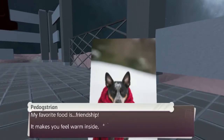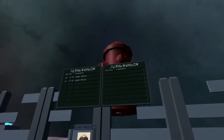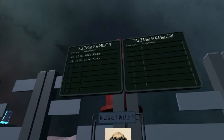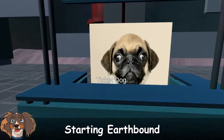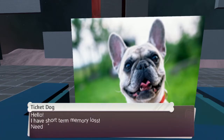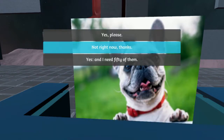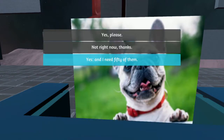I'm getting more than five dollars of entertainment out of this already. Another pedestriant. 'My favorite food is friendship — it makes you feel warm inside and you never run out.' Oh, he's a JRPG protagonist! Although JRPG protagonists eat ass. Hello — 'I have short-term memory loss. Need a boarding pass to Beach Well.'